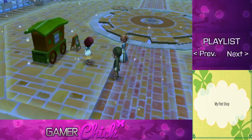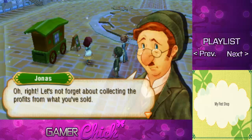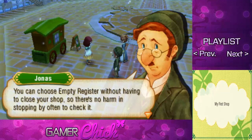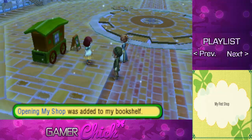And that's how to open a shop. When you want to close your shop, look at the signboard just like you did when you opened the shop, then select close shop. Let's not forget about collecting the profits from what you sold. Profit from your sales is stored at the shop. When you want to collect that money, choose empty register from the menu. The money will automatically be added to your wallet. You can choose empty register without having to close your shop, so there's no harm in stopping by often to check it.